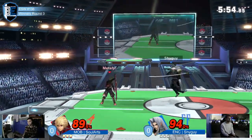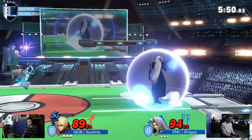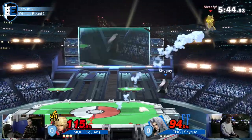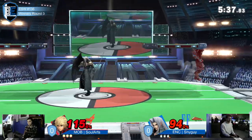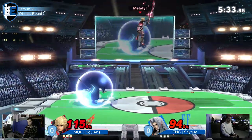Wing comes out. Shulk still can't quite seem to find it. Sol Arts might have a kill move here. Swapped to shield before he dropped, making himself a little bit heavier. Shield's over — Smash!